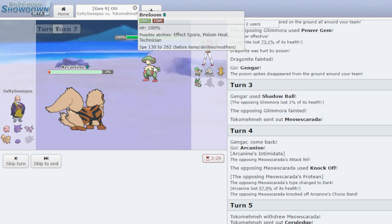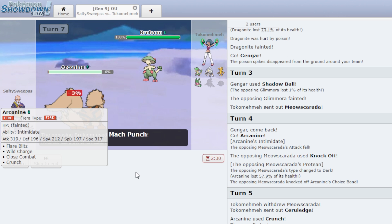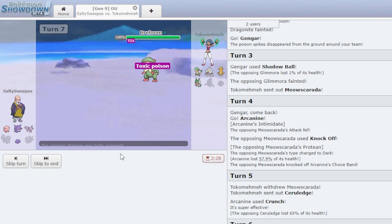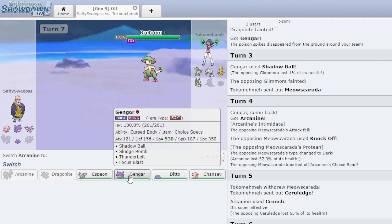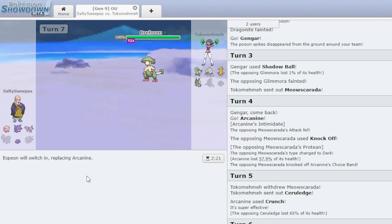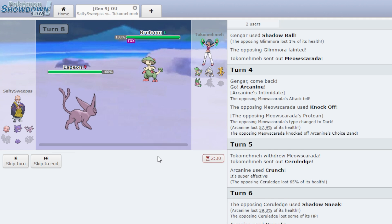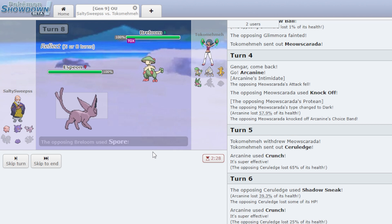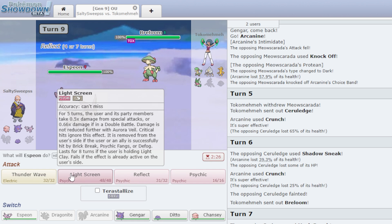Now it's a 4v5. He Mach Punches and I Flare Blitz — I could have switched to Gengar but didn't want to risk switching into a Spore. I go Espeon because I want Screens up and think he's scared of Psychic. I put up Reflect since this is a physical attacker. He goes Spore — Magic Bounce puts it back on him, but he's Toxic so that does nothing.